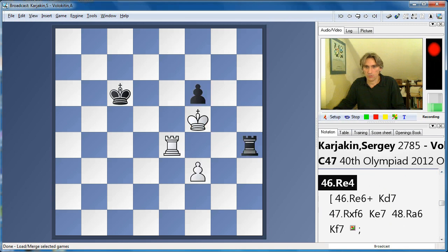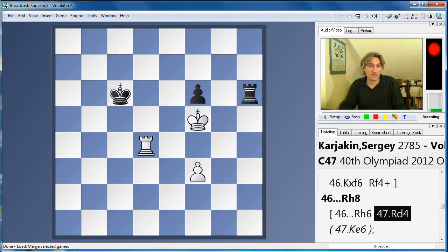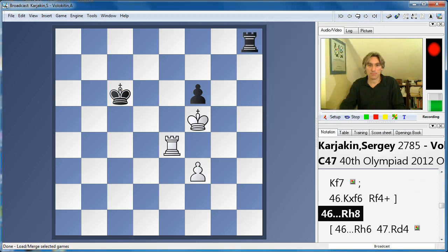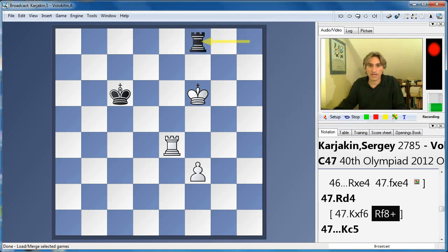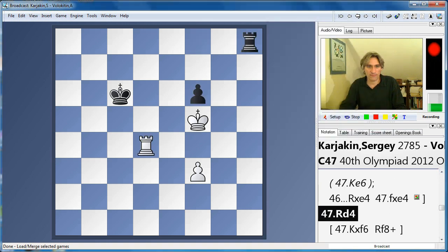So what happens on rook h6? Then white would cut the king off, and then you round up the pawn with f4 and king e6 and f5, and the king is just too far away. Something similar happens in the game. Instead, black played rook h8, and the pawn still can't be taken because of rook f8. But Karyakin played rook d4 — an excellent move. This makes sure that the king can't come back to reach a drawing position. The king is cut off, as we say.